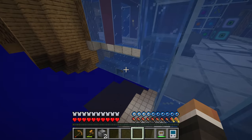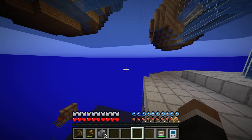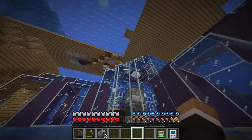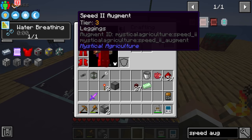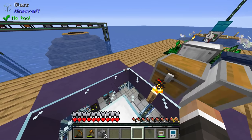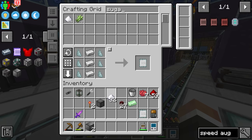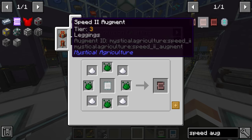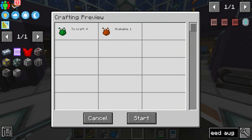Just like we did before, we bring that to the tinkering table, drop in the helmet, drop in the water breathing augment, and take that back out - now we have water breathing. If we head underwater we can spend really as much time underwater as we like with no penalties whatsoever. Going forward we could also make more augments - I think I saw three tiers of speed augment that can be added to the leggings.